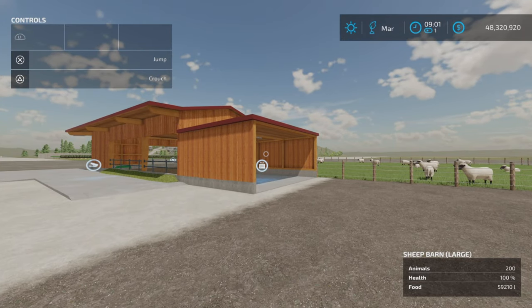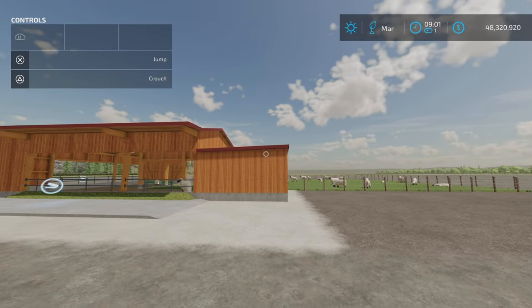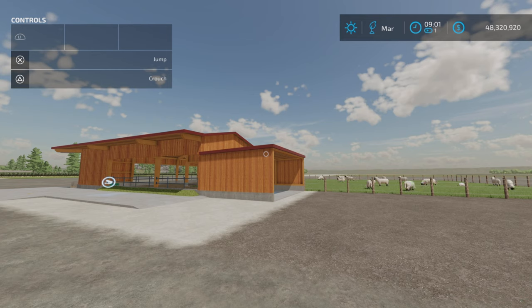Awesome Sheep Barn L-Shape by Missy B on Farming Simulator 22. Thank you all for watching, and remember it's only a game. So till the next one, bye for now.